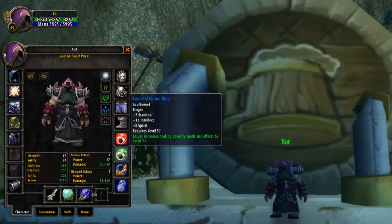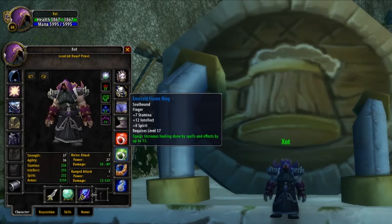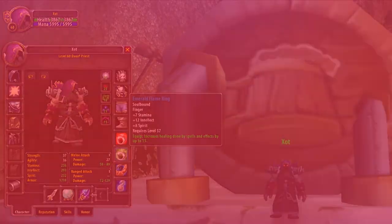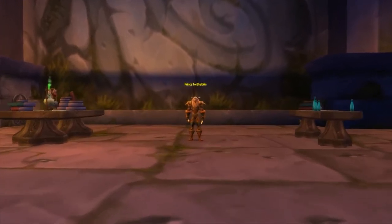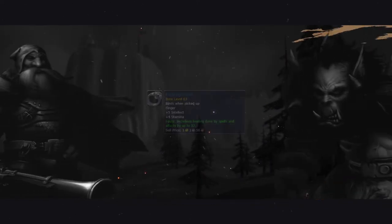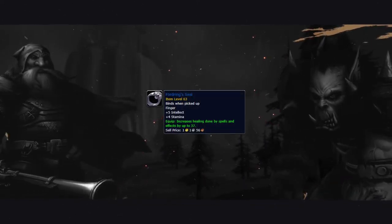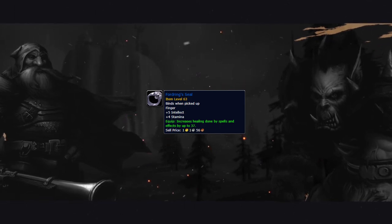The second ring on this list is going to be the newly added Emerald Flame Ring, coming with Phase 1.5. This ring gives a huge 12 intellect, 8 spirit, and 7 stamina, and even a bonus to your healing effects. The Emerald Flame Ring is from Dire Maul, and more specifically Dire Maul West, dropping from the final boss of the quarter, Prince Torfaldrin. Whilst a third ring, if you're looking for a bit more throughput at the cost of some health and mana, is going to be the Forgering Seal, obtained from the In Dreams quest chain in Eastern Plaguelands.